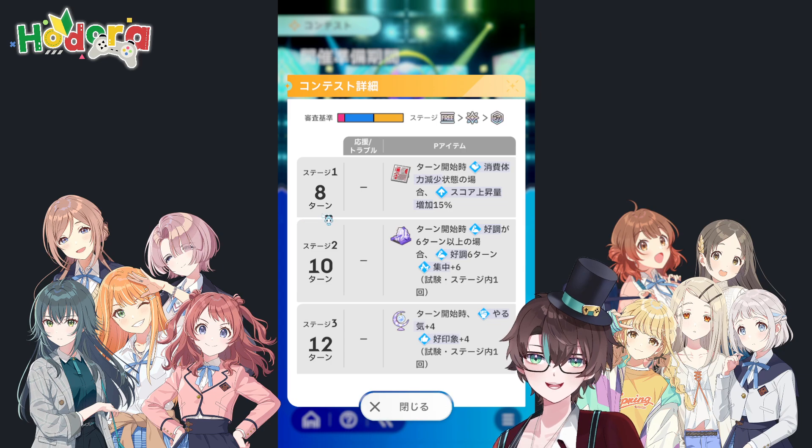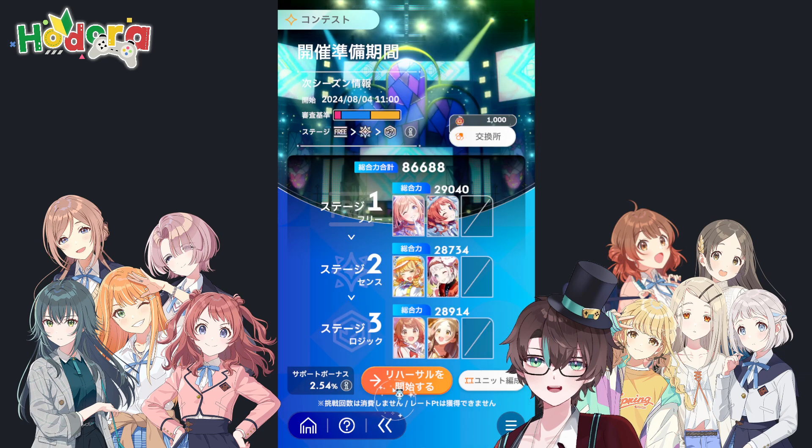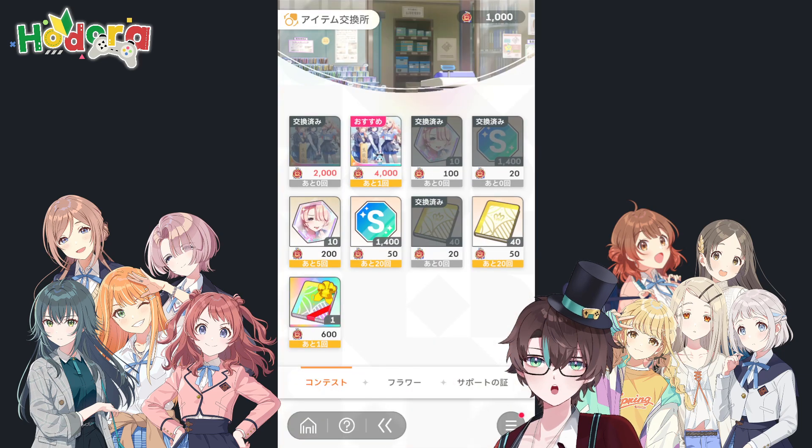This can trigger until the end of the stage — at maximum it can trigger up to 7 times if you manage to keep the buff all the way through the entire stage. Seven times 15 is 105%, which is a lot — more than double your score. For example, if you use a coin response on your last turn for a Sense idol and you usually gain 5,000, you could gain 10,000. That is massive.